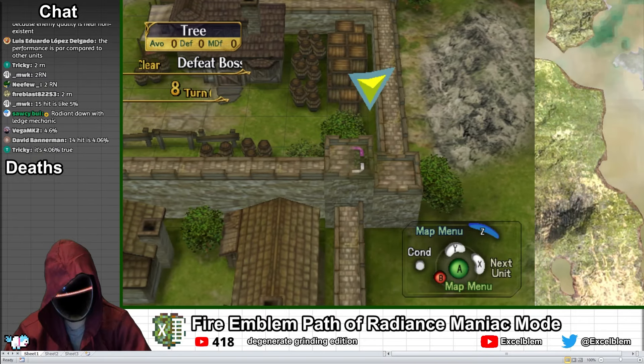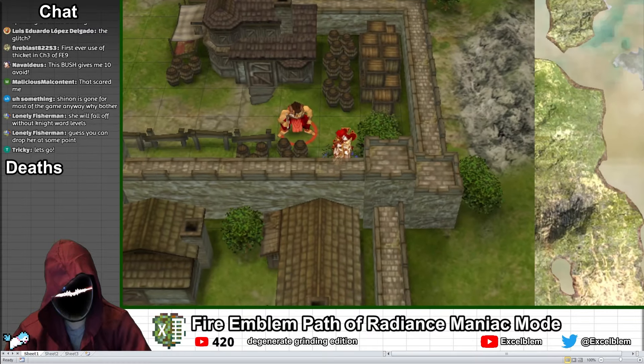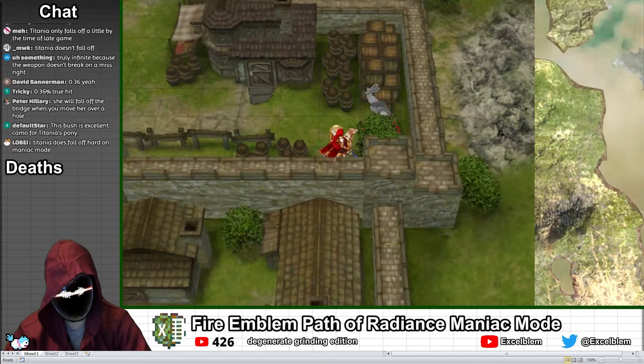This discovery gives me a clear opportunity to go infinite on this map. I kite one bandit over to the thicket, leaving everyone else out of range, while Titania hides in the brush to gain 10 more avoid, bringing the bandit's accuracy closer to 0. I have Titania repeatedly dodge the bandit's hand axe over and over for a single XP per combat, allowing her to gain theoretically infinite XP.